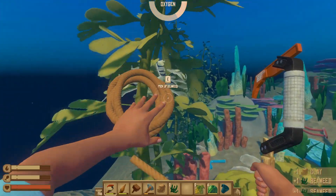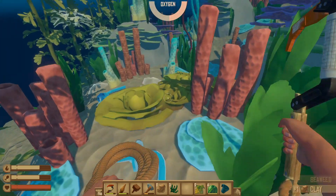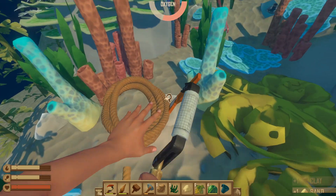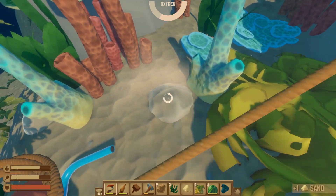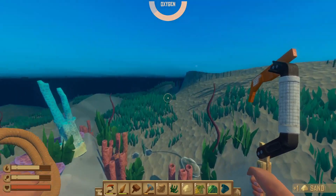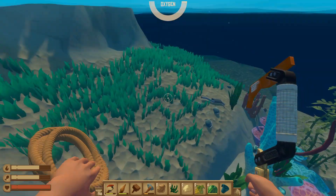Seaweed — we can pick up this seaweed as well, which is quite cool. I wonder what that seaweed gives us, what we can make with it — I haven't actually looked at that at all. We're getting quite a few of those bits. I feel like the shark is going to be coming pretty soon but I'm not seeing him just yet, so we've got a little bit of time. Maybe a little bit, hopefully.